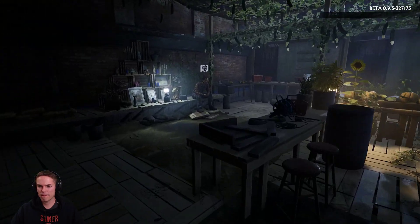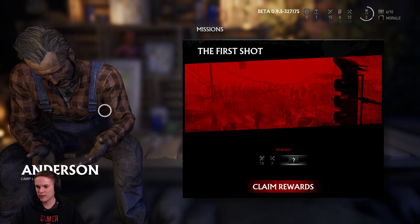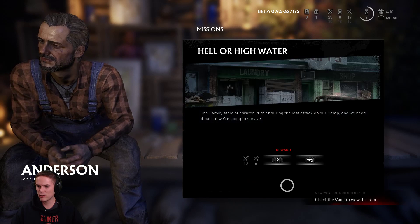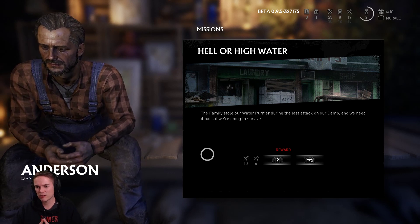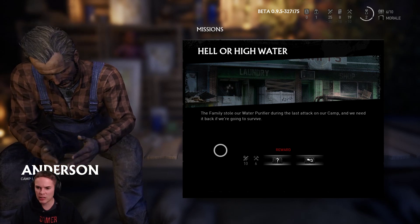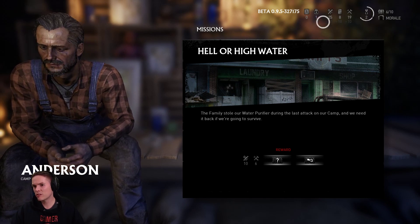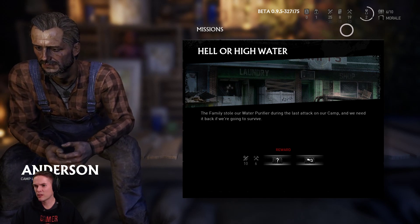Anderson says if you need anything just let me know. He's the camp leader, so I hand in 10 scrap and 7 tools and I get a reward. The quest is about a family who stole our water purifier during the last attack on our camp. There's a days until upkeep counter - after two more days I think we're going to lose 30 scrap and 18 food. I'm guessing that's three food per survivor.